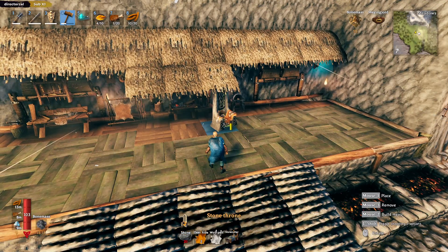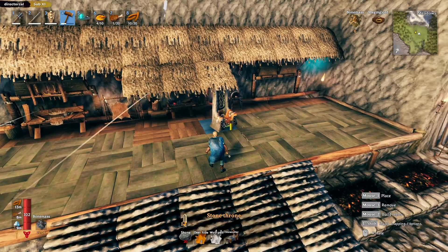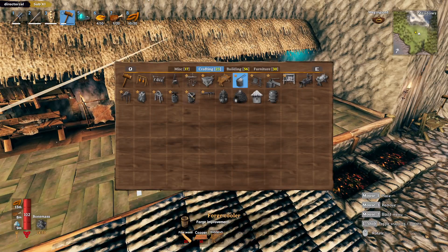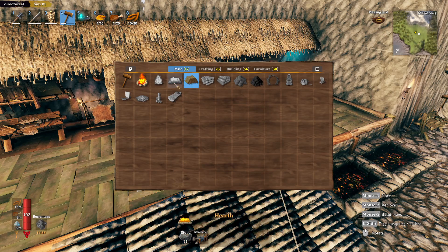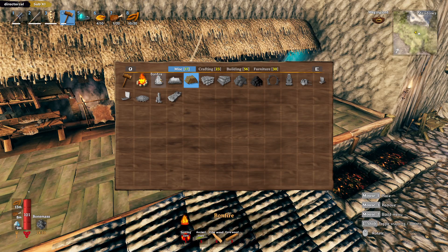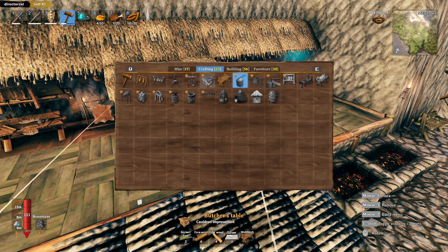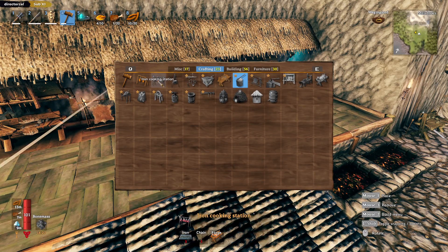All right, what's next on the agenda - all this new stuff, dark wood building pieces, all that. A mighty stone throne, a steamy viking hot tub - I see you, game. Where are you? A hot tub - oh, that's a thing in this! What do I need to build to unlock it? Where's the hot tub? Iron cooking station - should give that a whirl. That's quite cool - three iron, three chain.